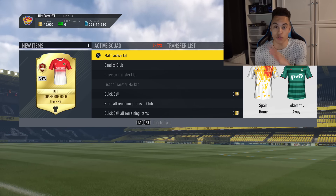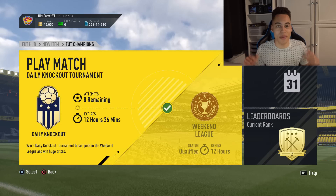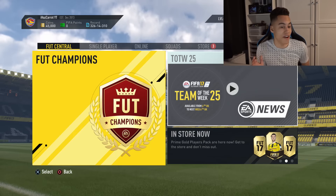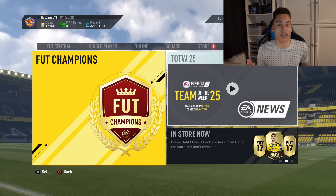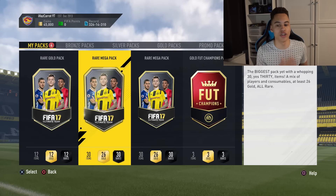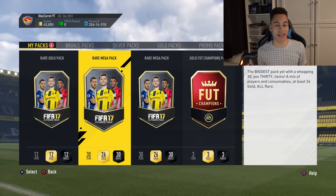I would put on the kit but literally if you have any FUT Champions kit, people just quit. Comment down below if that happens to you. I've actually gotten some bronze kits because if I have any squad builder challenge or FUT champs kit, people always just quit. So we have four big packs: two rare mega packs and two rare gold packs.